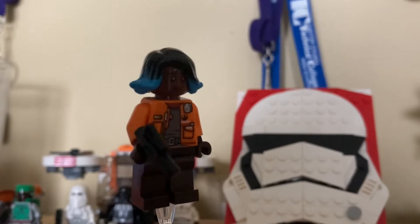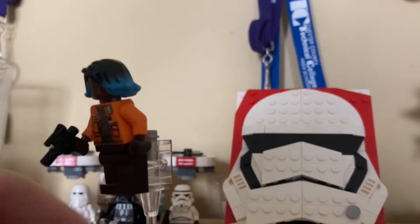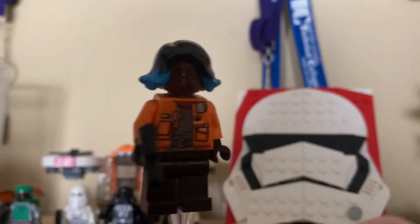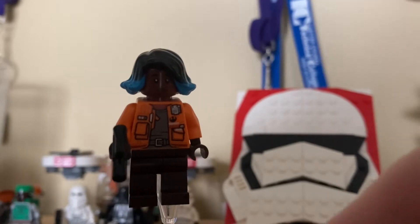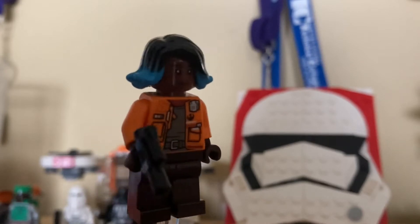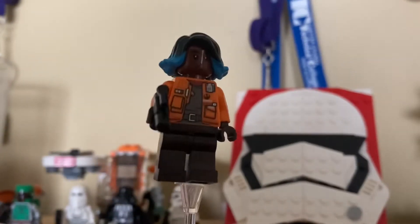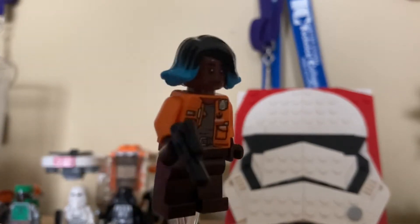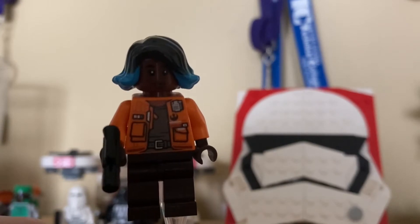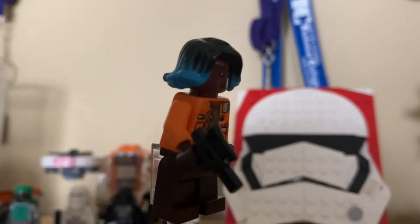First figure up is Vimerati, who is an exclusive figure to the set. Really, all the figures in the set are exclusives, which is nice. As you can see, she's got a color gradient hair piece — that's a pretty nice inclusion. Also, a little Rebels resistance logo on this orange jacket. No leg print, but I feel like that's kind of okay. Kind of a standard pistol, because obviously the troopers get the big rifles and important characters get these tiny little things.